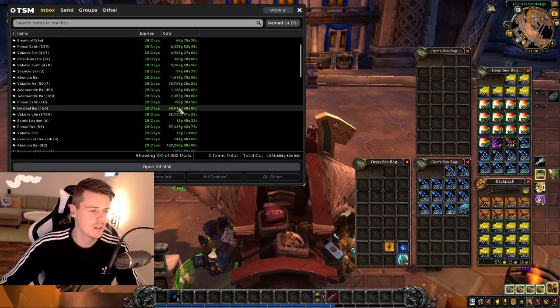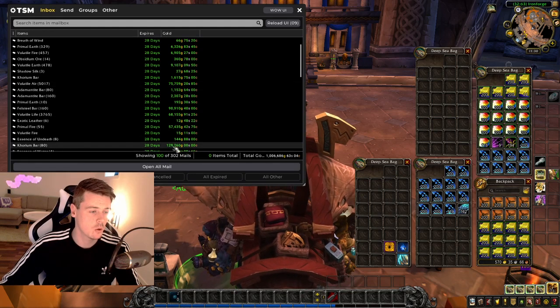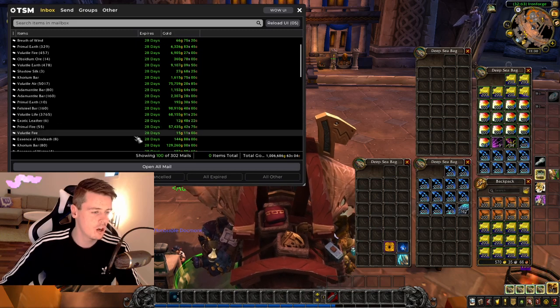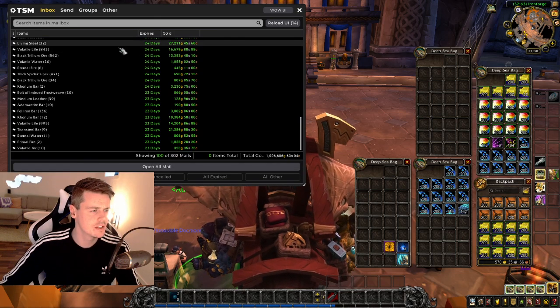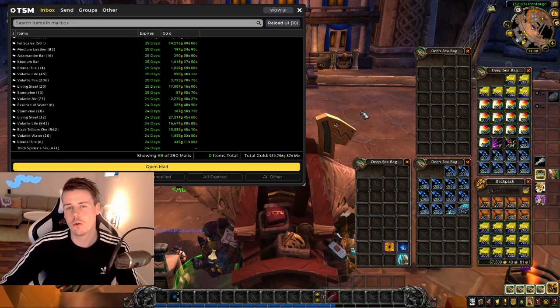Let me see if there's anything else that stands out. Volatile air — 75,000 gold. Those 80 Corian bars — over 129,000 gold. Some Felsteel bars, volatiles, then just minor stuff. Living Steel and more — I'm going to open up this first 1 million gold mailbox and see what we've got.